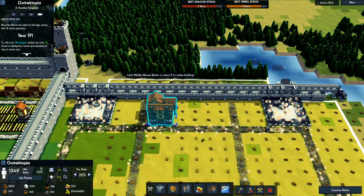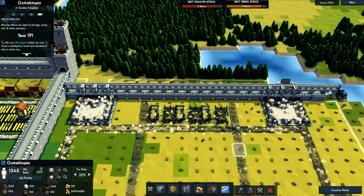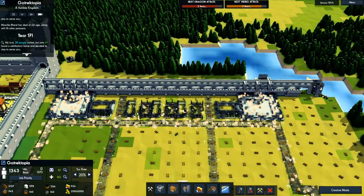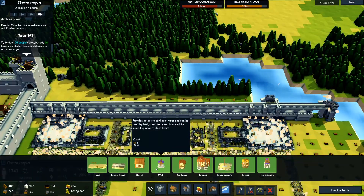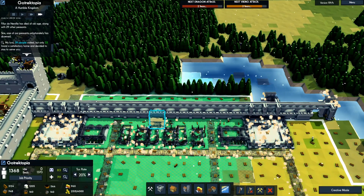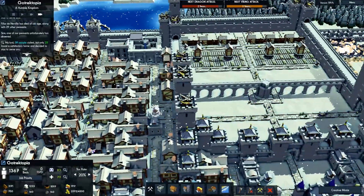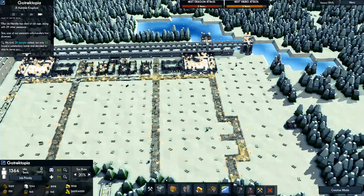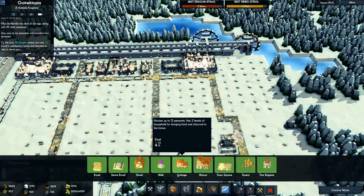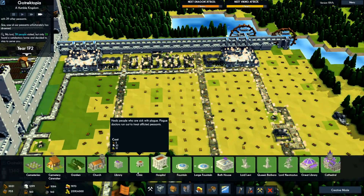Now we're going to just basically build some manors, and we want to build our hospitals right here. We're going to place some wells. We want a well there, and we want a library here to keep happiness up. A well and then a library on this side — the library will go here, the well will go here, and it's opposite over here.